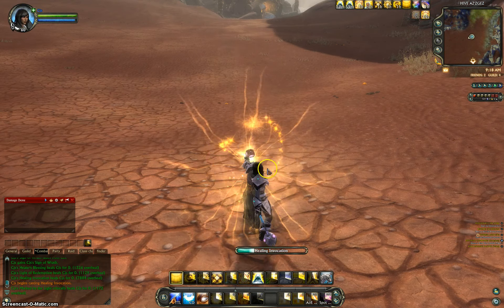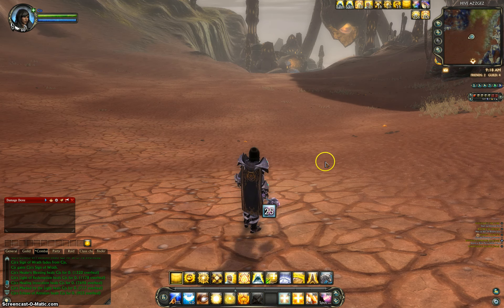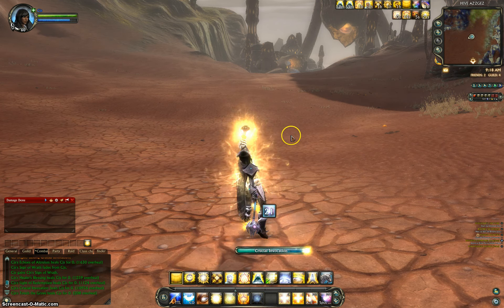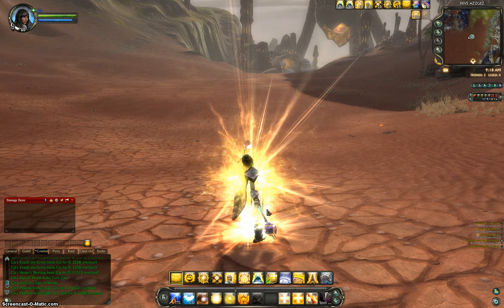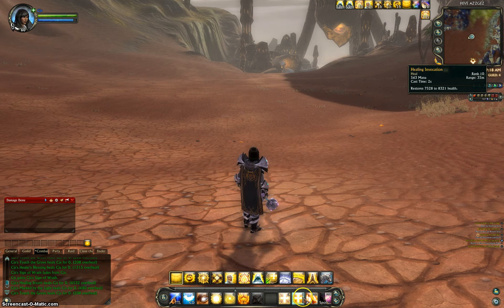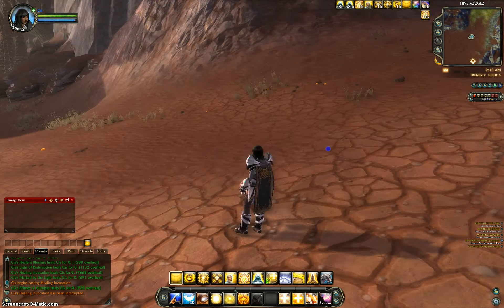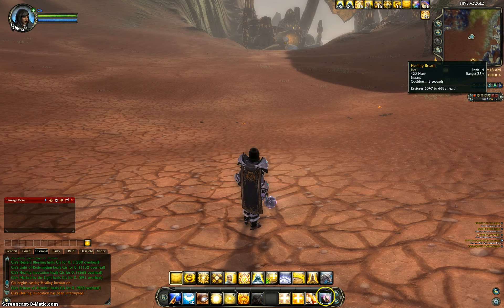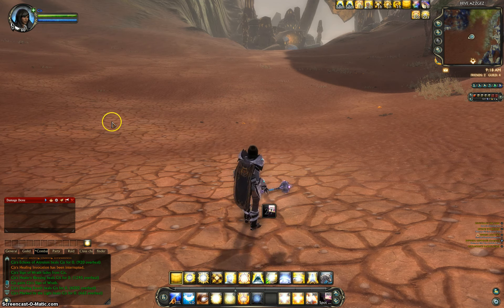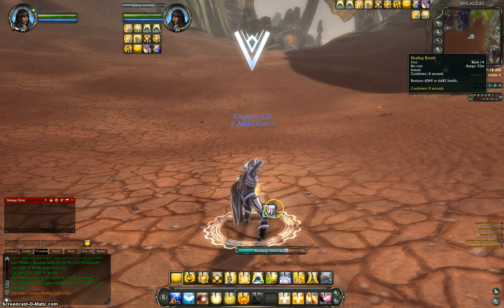Let's say he dipped a little bit — like he grabbed two mobs by accident and he's taking a little more damage. You're going to use Crucial Invocation, which is a faster cast. It also eats a chunk of your mana but gets the job done. Now, every once in a while you get a proc called Healing Breath — make sure you use that. It's basically the equivalent of a Healing Invocation but instant, which is very helpful. For spot healing, just hover over their nameplate or click on them and send them a Spot Heal.